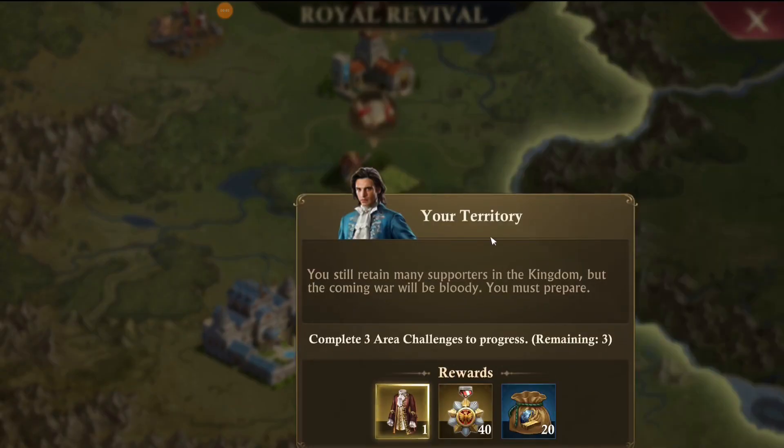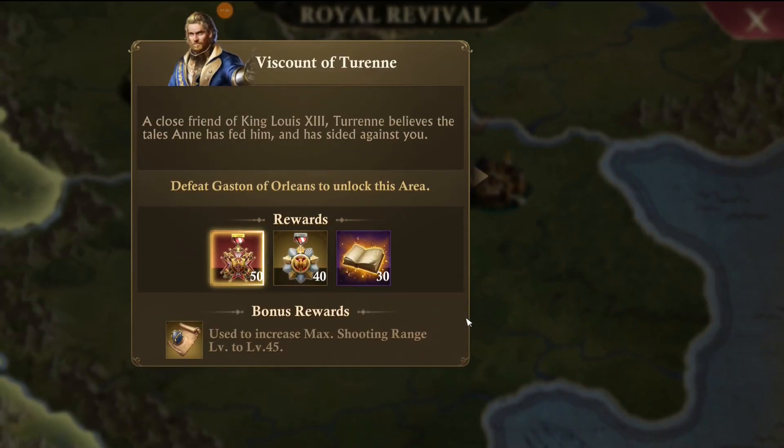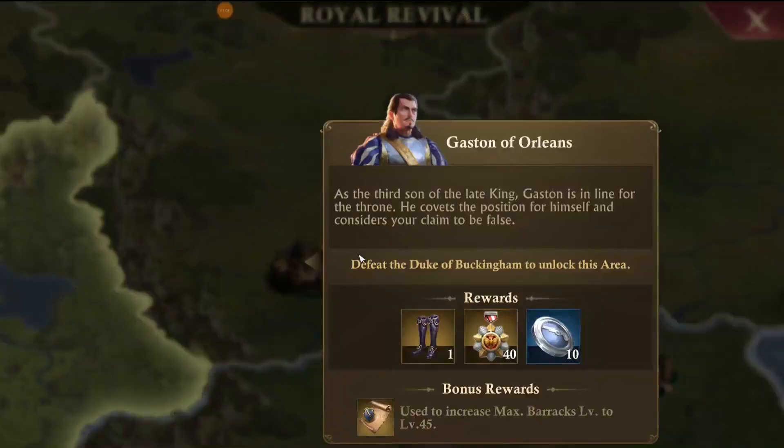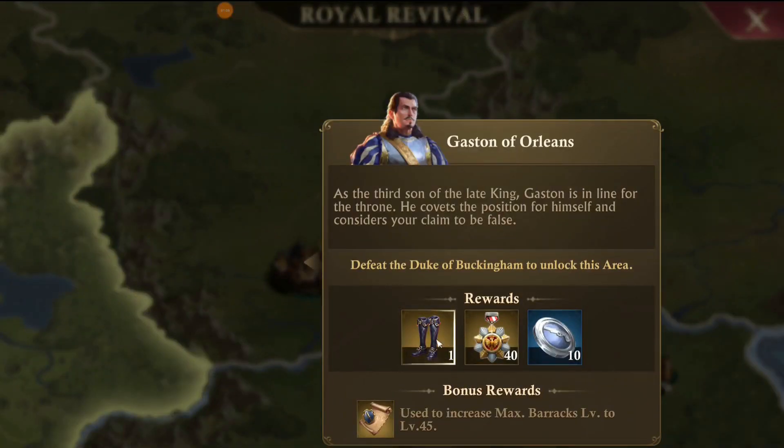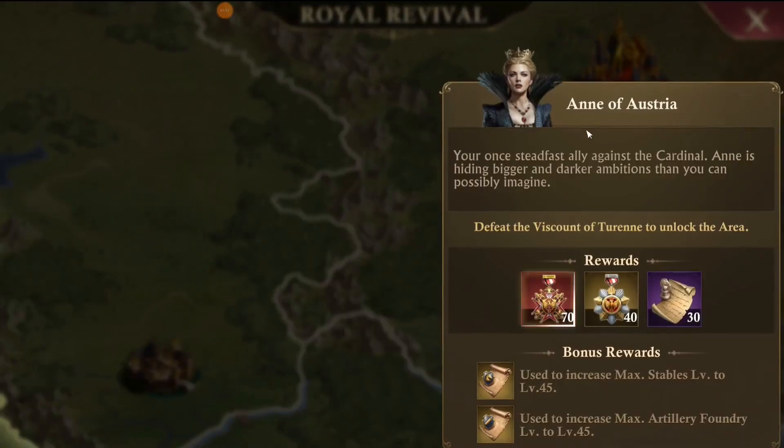One of the rewards is a piece of the rare splendor set, which is pretty nice. Two of these reward rare splendor pieces, and you're going to get some marquee badges as well. You're also going to get a second piece of the rare splendor. The rewards in here are pretty decent — you're going to get a good chunk of badges, both aristocrat and marquee.